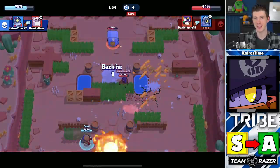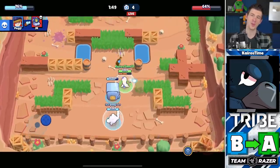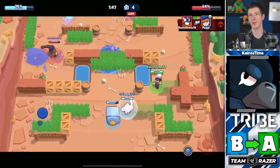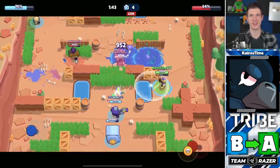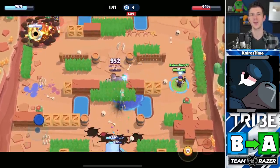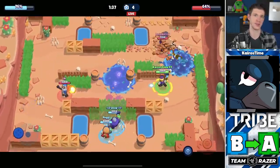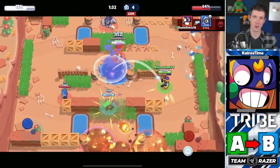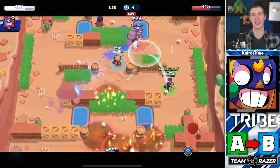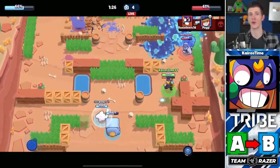Daryl is moving from S tier down to A tier — his lower DPS makes him a less dominant threat to the enemy safe. Crow is moving up from B tier into A tier; his post-buff damage is much more relevant at deterring enemies from progressing up the field, and the burst damage from his jumps more successfully results in kills. El Primo is moving from A tier down into B tier — with a greater variety of ranged options, El Primo struggles to load his first super, making it difficult to continue using his super repeatedly.